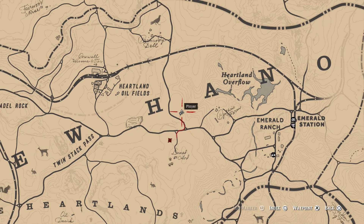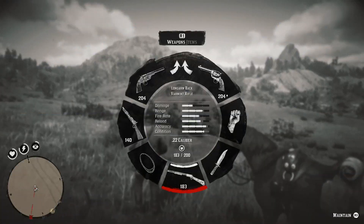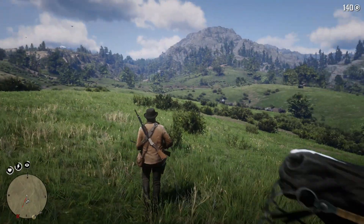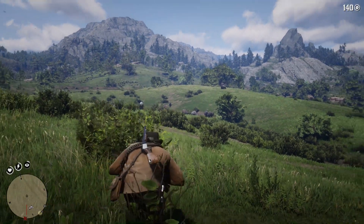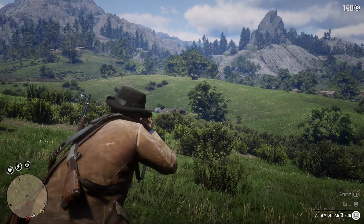Hello everybody, welcome back to another Red Dead Redemption 2 Animal Location video. In this one I'm quickly going to go over the Bison. The Bison is located to the east of the Heartland oil fields. The symbol comes up just below the H in New Hanover on the map.